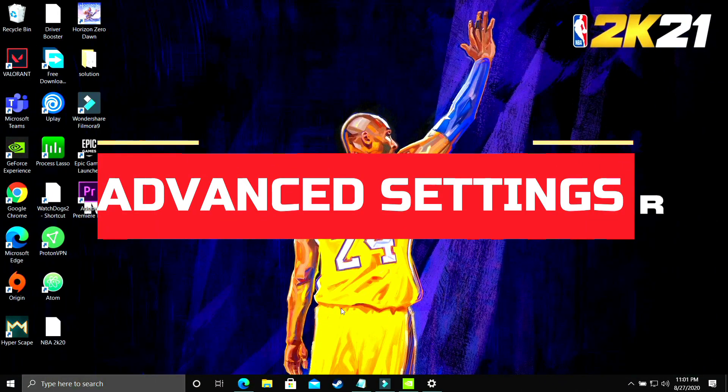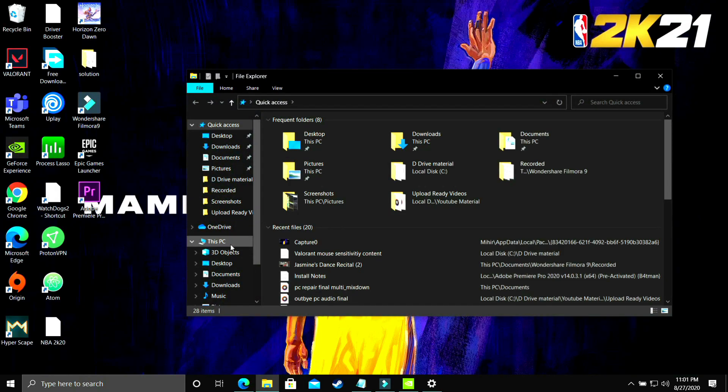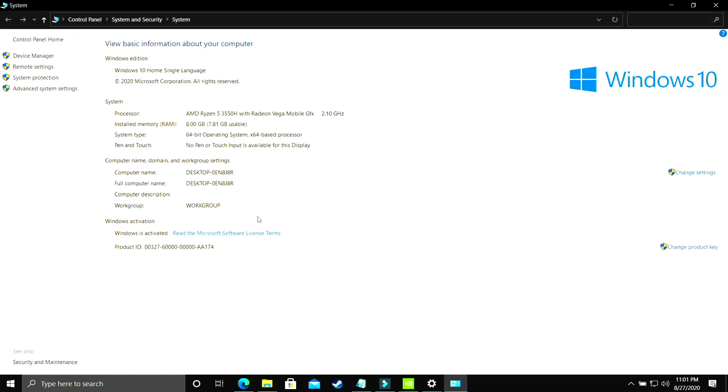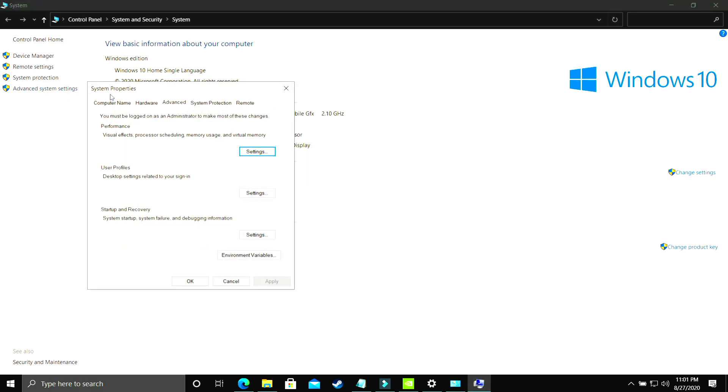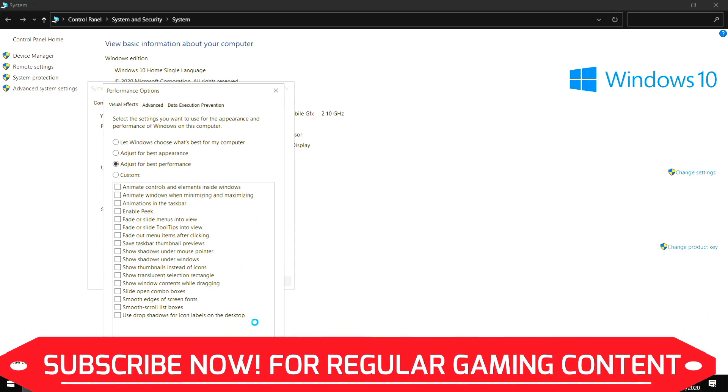In this step, we'll be changing some advanced settings in your PC. Open File Explorer, right-click on This PC, and go to Properties. Then go to Advanced System Settings, and under Performance, go to Performance Settings. The first half of this step is to select 'Adjust for best performance.' By default it is set to let Windows choose what's best for your computer, but change it to best performance and apply. It will take some time to apply throughout your PC.